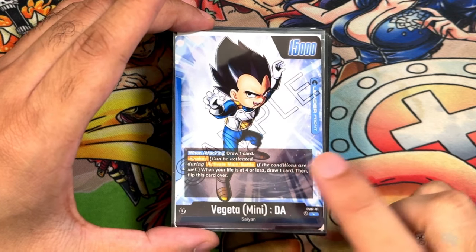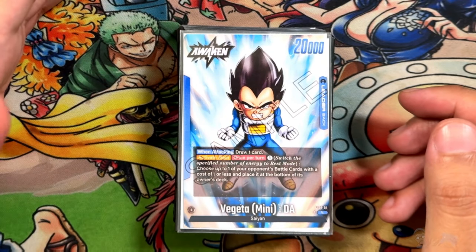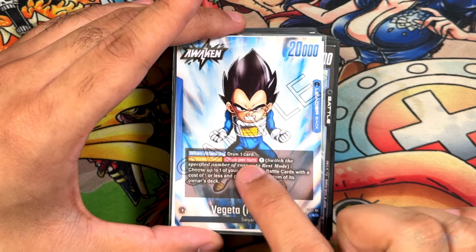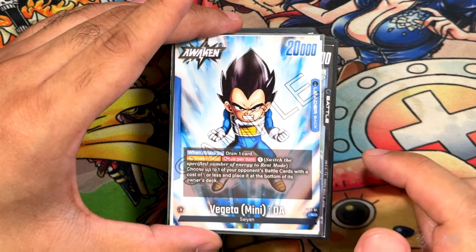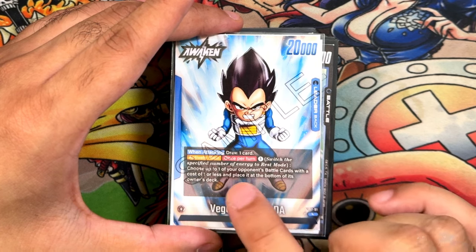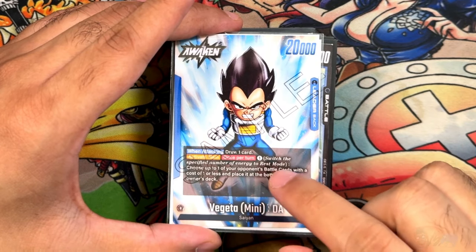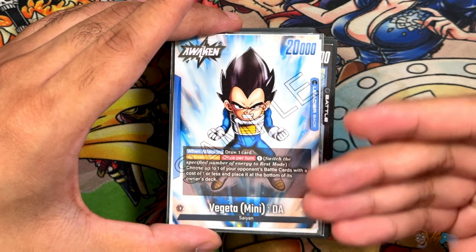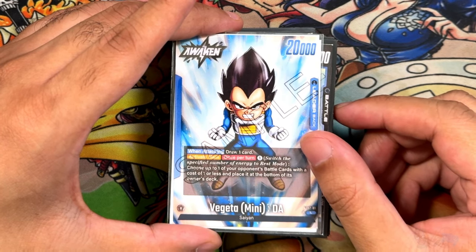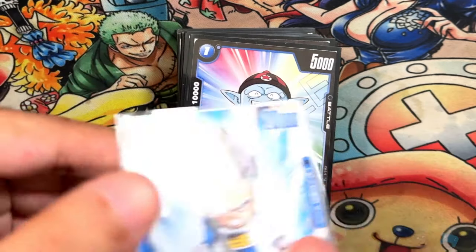Pretty basic — when attacking you draw, awaken at four. Awakened form is Vegeta at 20,000. When attacking, draw one card. The ability is activate once per turn: you can rest one energy and choose up to one of your opponent's battle cards with a cost of one or less and bottom deck it. It seems like a really powerful ability, and in a way it kind of is. But if you try to build around it with a lot of cost-lowering cards, you're using up less room in your deck for stronger cards to keep you sustained.